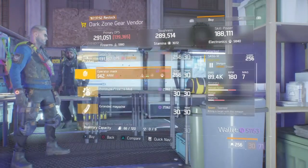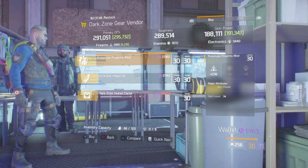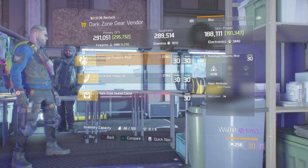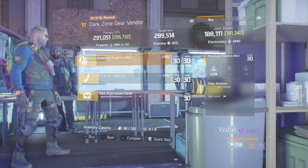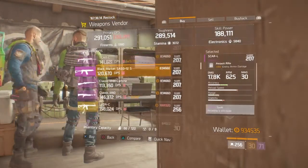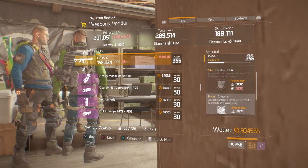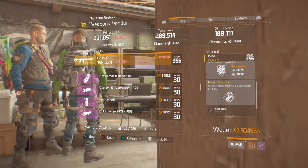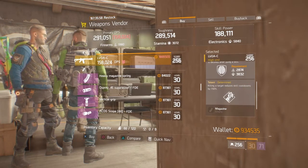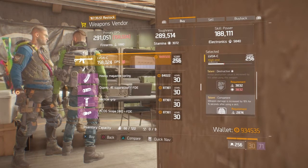At the base in the Dark Zone gear vendor, they have the Prototype Stamina mod rolled to firearms with skill power at 3,236. Although the firearms could be higher, if you guys are running a hybrid build and want firearms with accreditation to skill power, this is one I would recommend. At the Meat Locker this week they have a nice LVOA with 23% enemy armor damage - which is max - with Destructive, Competent, and Determined. The best thing is the third slot is rollable.